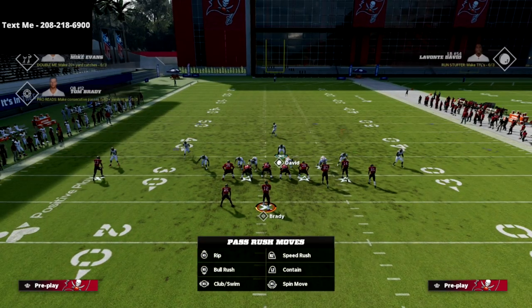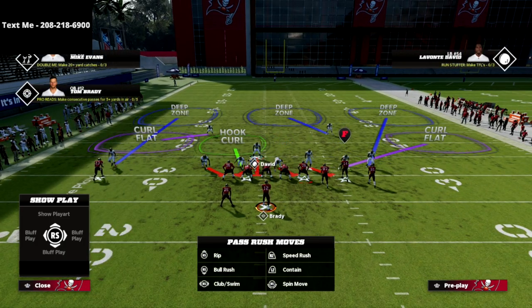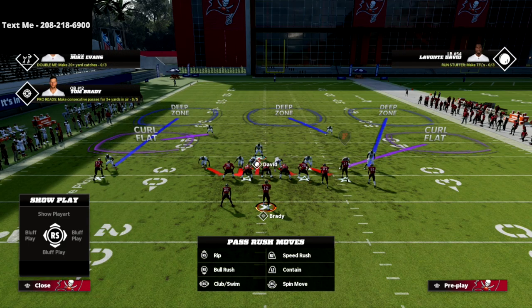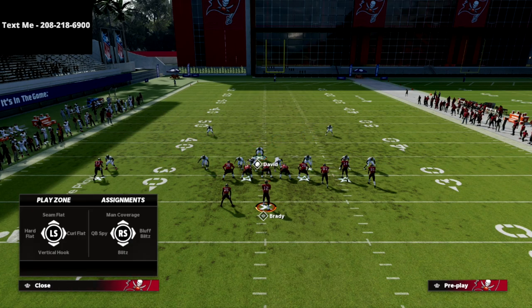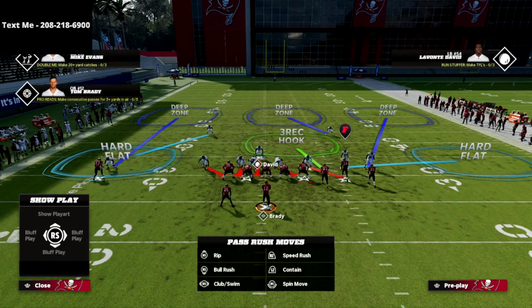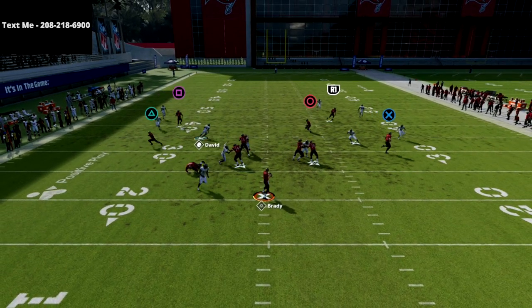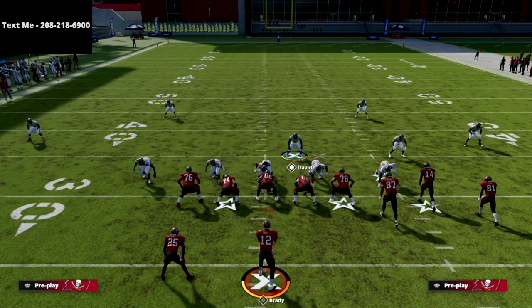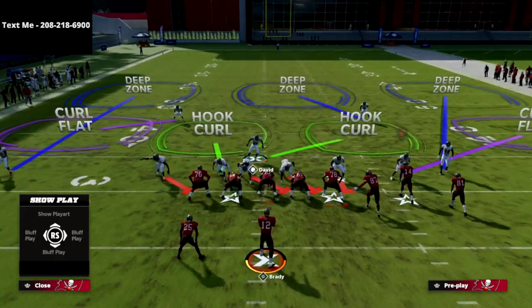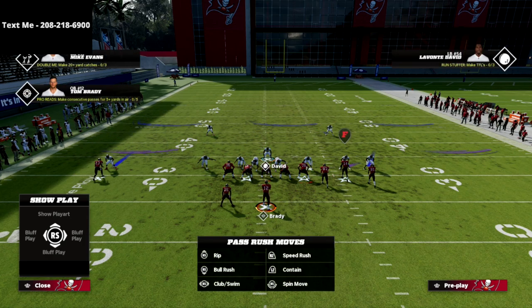Another thing we can do to make this better is put some people in coverage. I'm going to play hard flats again and take the X player and put him into a bluff blitz assignment, which puts him into the hook curl or the three-receiver hook zone. When I run down, I'm still going to get pretty decent pressure right off that edge for an instant sack. All I'm doing is putting him in the three-receiver hook zone.